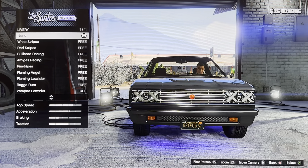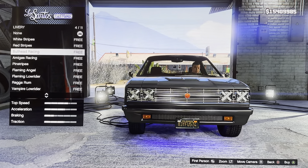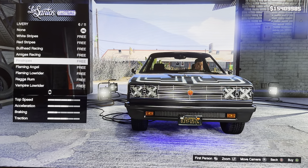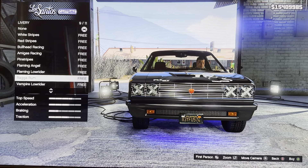We got livery: none, white stripe, red stripe, bullhead racing, omegas racing, pink stripe, flaming angel, flaming lowrider, light glow.